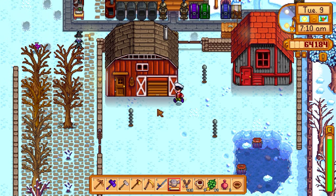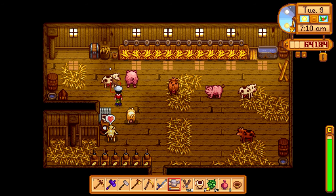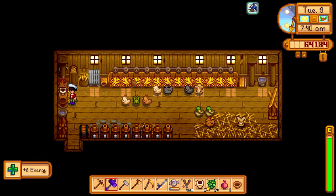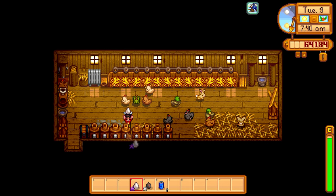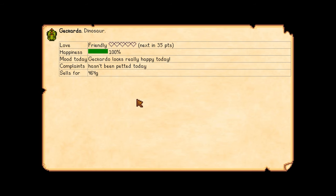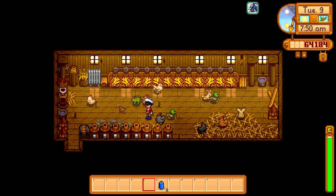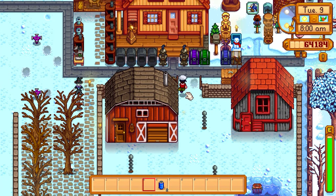You can see all those gold stars down there — that's the cheese we have going on. Most if not all the cheese is gold star because our animals have high happiness. I'll pet all of them real quick to get more cheese going as well as more mayonnaise. We have just regular eggs right now; I don't know when we're going to get another dinosaur egg.